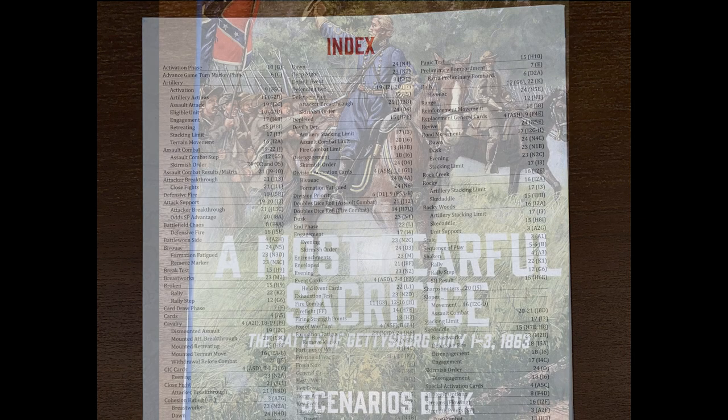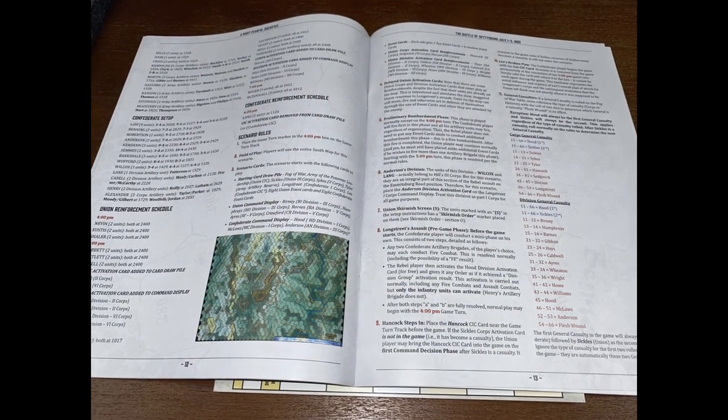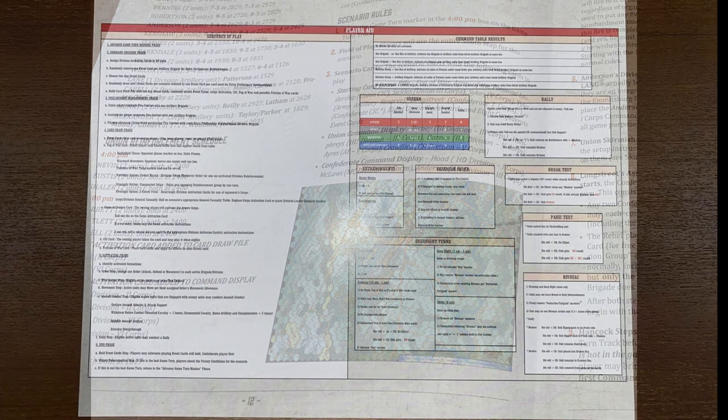The scenario book provides all the information needed for each of the 13 scenarios, beginning with the Slaughter Pen — a learning scenario with Hood's division attacking the Round Tops on July 2nd. The very first line in each scenario description indicates the scenario size, which will quickly and efficiently help many players. Lutman includes a tip of the hat to his prior work by entitling Buford's defense on July 1st as 'The Devils to Pay' and his Pickett's Charge scenario as 'In Magnificent Style.' AMFS is a big game with a big footprint, but players with less time and space will still find plenty to do.